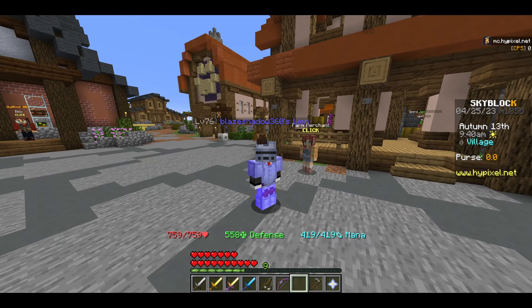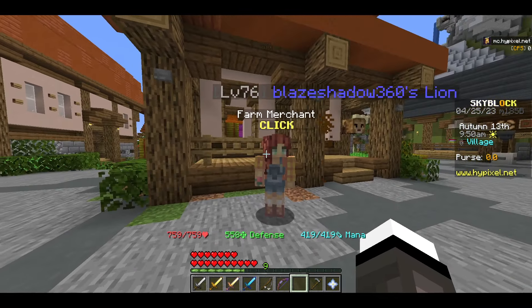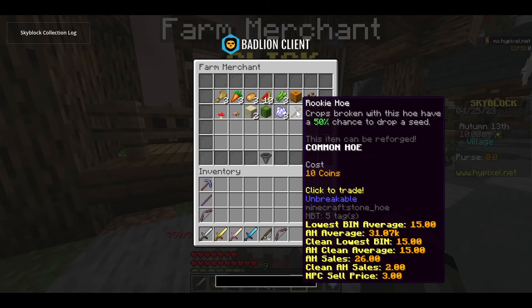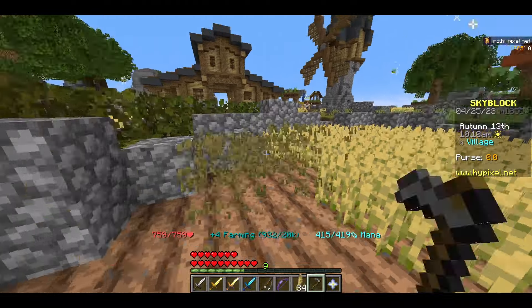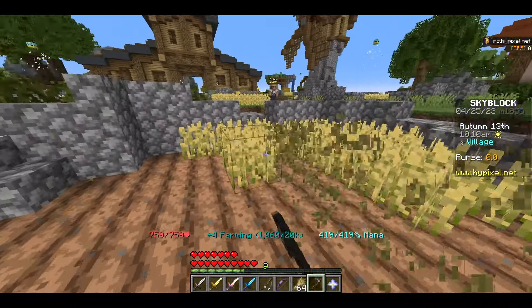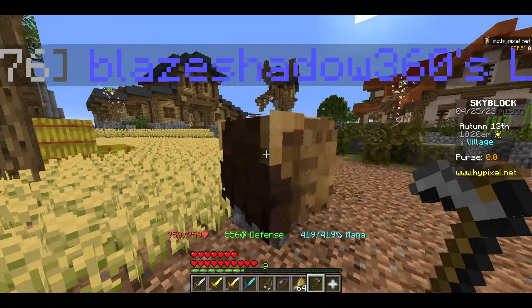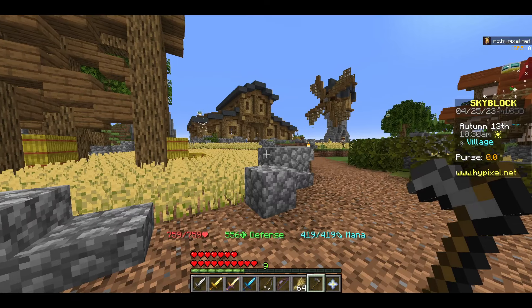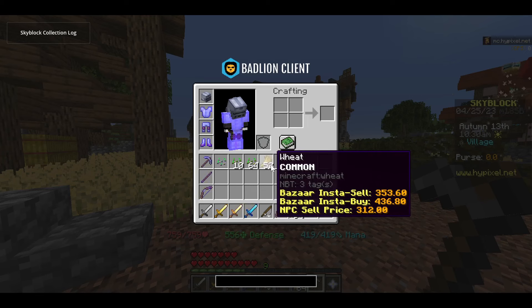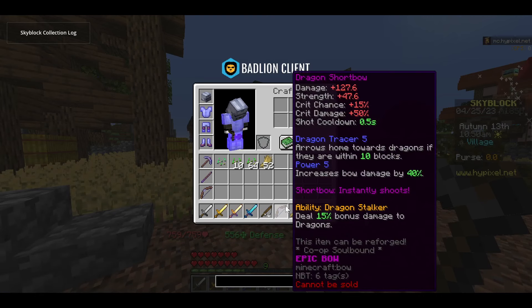This first method I talked about in my last video — it's the simplest, earliest money-making method you can possibly do. You're going to want to go to the farm merchant once you have some money, buy a rookie hoe, and then just grind out farming with all the wheat that spawns at spawn. You can hop around spawn lobbies if you need to, but in a low-population lobby you'll harvest a ton of wheat. You can sell it or turn it into enchanted seeds or wheat for easy money, though a stack of seeds or wheat isn't worth very much.